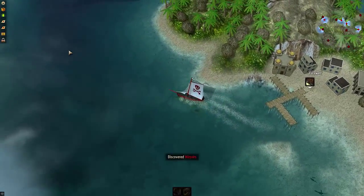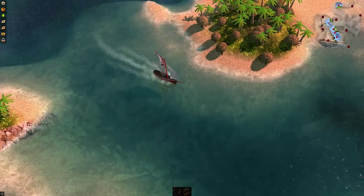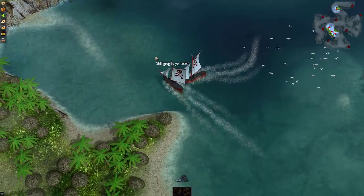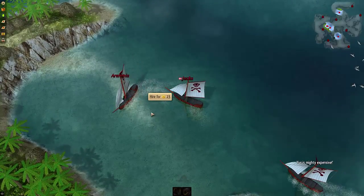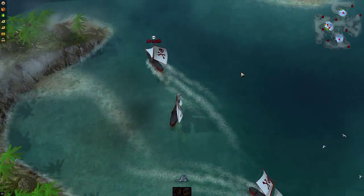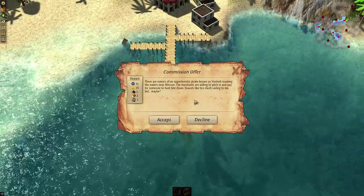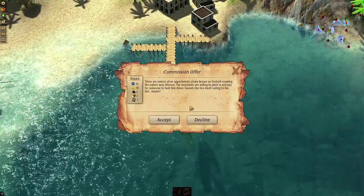Let's go find someone we can fight — do some piracy, see how that works. On the minimap I can see other ships in my vicinity. We want to start a battle — ship fight. Let's see if we can attack this guy. I rammed him. With a right click I can hire the other ship for 20 free gold. There's a mission to hunt down a pirate — here's a combat mission. There are rumors of an opportunistic pirate known as Vestberg roaming the waters near Althrover. The merchants are willing to pitch in and pay for someone to hunt him down. Accept.